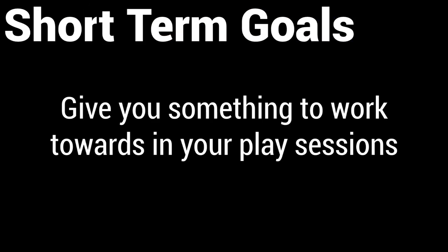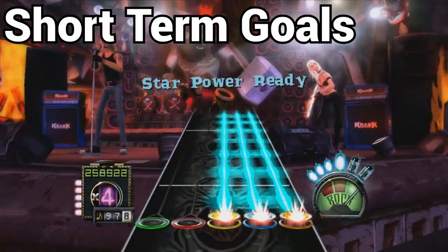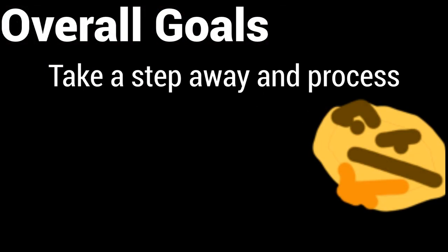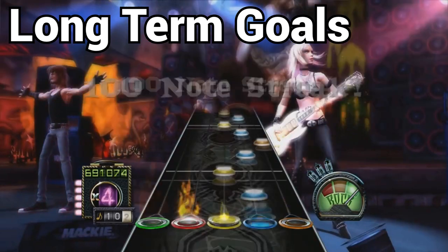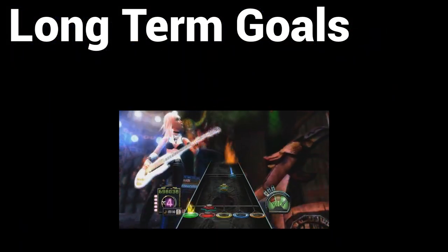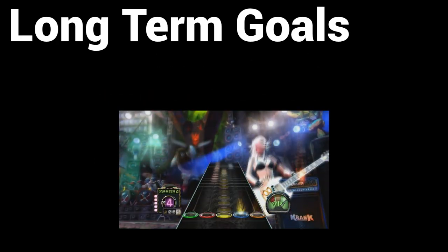Short-term goals give you something to work towards whenever you start your play session. If your best accomplishment so far is a pass through Through the Fire and Flames, a nice short-term goal could be to get five stars on it. Overall goals are something that you take a step away from the game to recognize and process. For instance, if you can only down-strum accurately, an overall goal could be to learn to alt-strum accurately. Long-term goals are things that you know aren't feasible under your current skill set, but are something that you want to work towards. By using your overall goals and working towards them, you'll find that long-term goals become much more accessible over time.